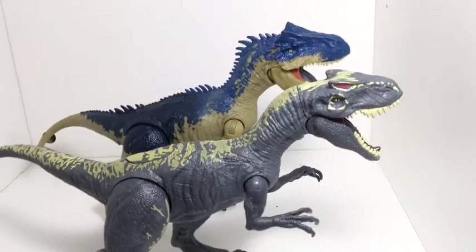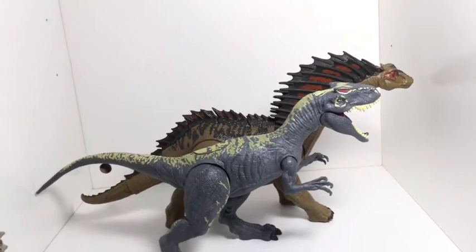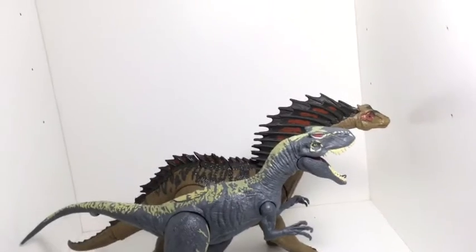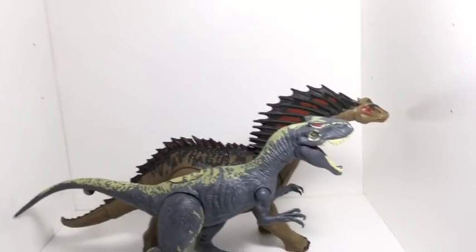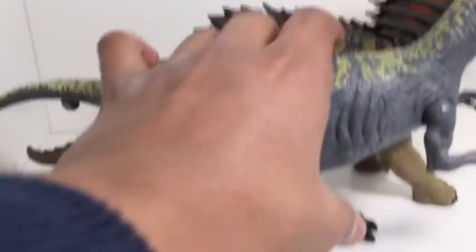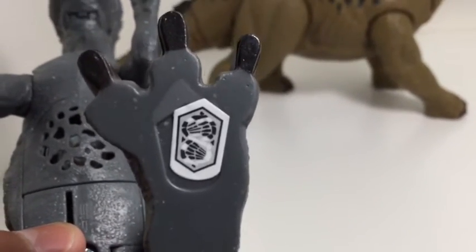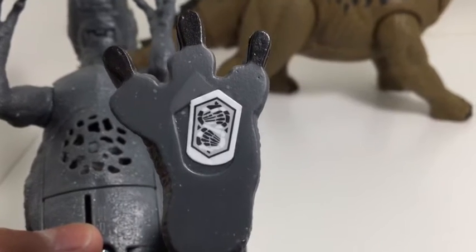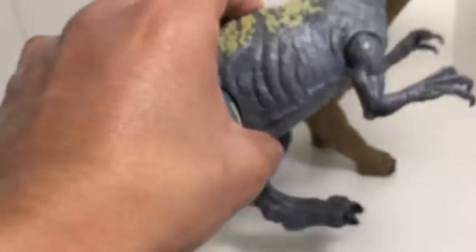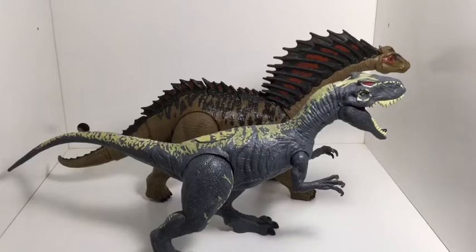Now let's do a size comparison — here it is next to the Amargasaurus from my recently reviewed Mega Dual Attack video. It's fine. There's also a scan code on the packaging if you want it — if you want to have an Allosaurus in the app and some of you don't have it, there you go. I think that might be it for the size comparisons.